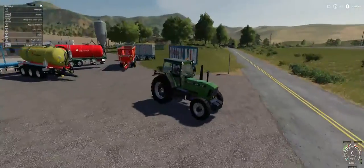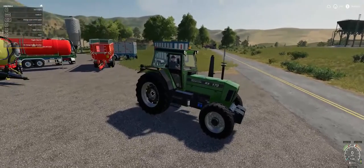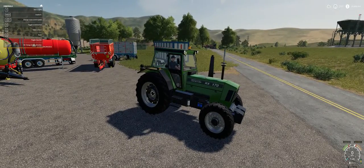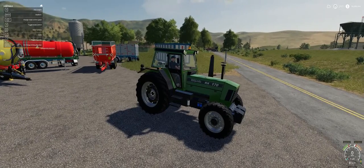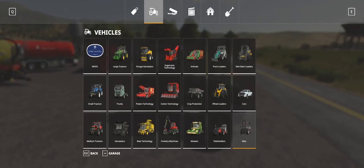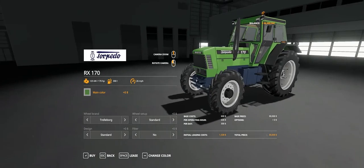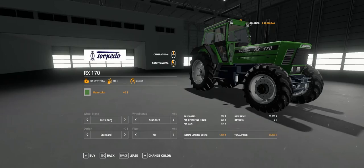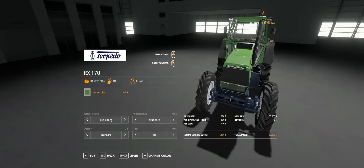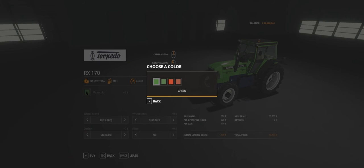Now we're on to the Torpedo ORX 170 — or however you want to say it. It's a foreign tractor and I'll put the modder's name on screen. In the shop it's under Medium Tractors. The Torpedo ORX 170 has 125 kilowatts, 170 horsepower, 25 mph max, and 300 liters.